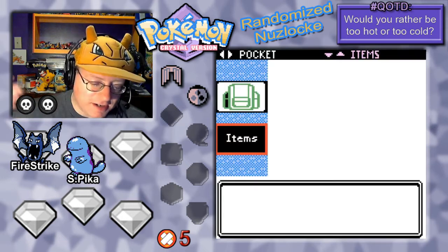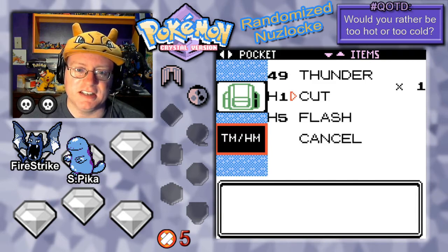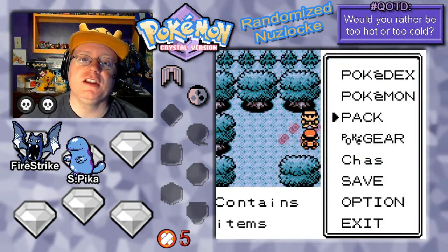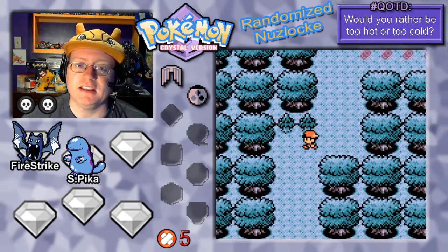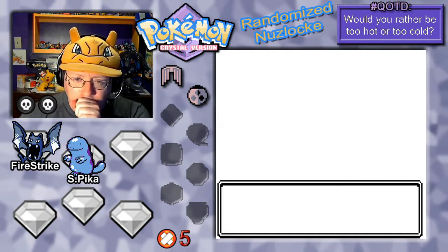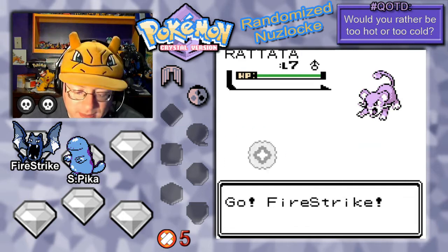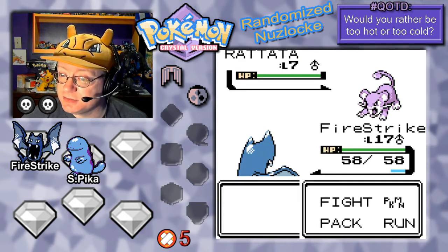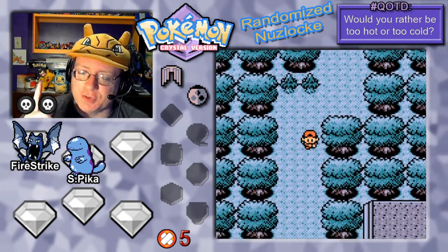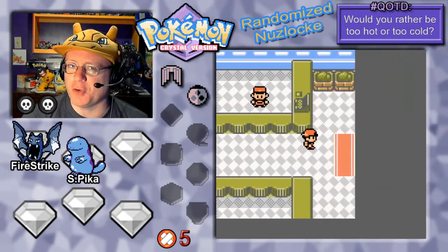Let's check and see — my suspicions are confirmed that we cannot teach Cut to either of our two active Pokemon. So we've got to go back and get a Pokemon from the PC that can use Cut. There are rats and birds all over this forest — that's crazy. What we're going to do is stroll around town a bit and try to hatch this egg. Maybe what comes out of the egg can learn Cut.